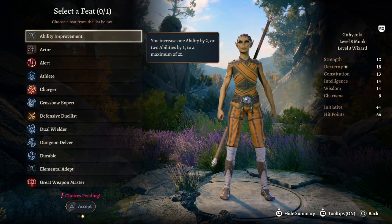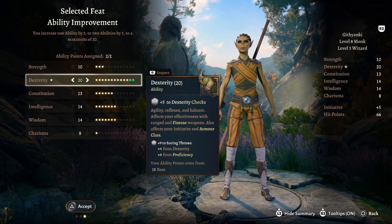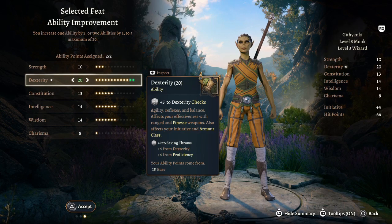Level eleven: a feat plus an additional ki point. I'd go back to the ASI and max Dexterity to plus five, bringing us to the cap of 20.